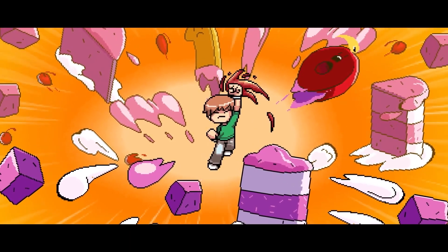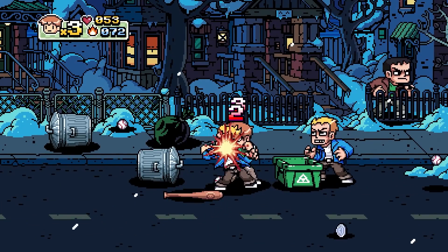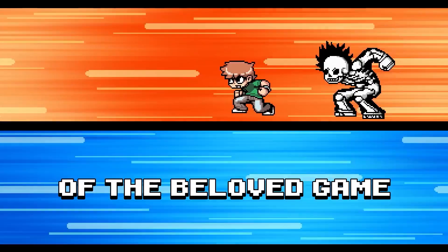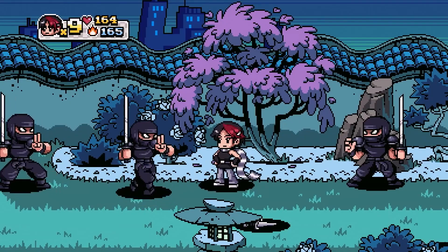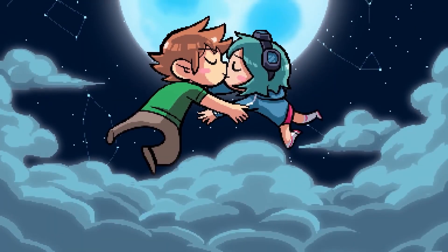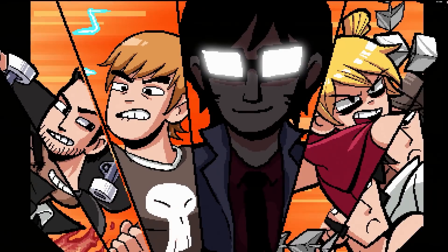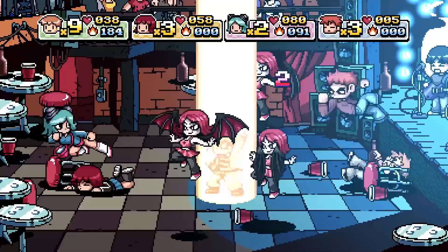And lastly, we have Scott Pilgrim vs. The World: The Game — Complete Edition on PS4. This 2D arcade-style beat-em-up is inspired by the comic books and the movie — you'll play your favourite characters, level them up, earn new abilities, and discover secret items and modes. It's become a bit of a cult classic and was actually really difficult to get hold of for a while, but now it's available through PS Plus Extra, so definitely check it out.